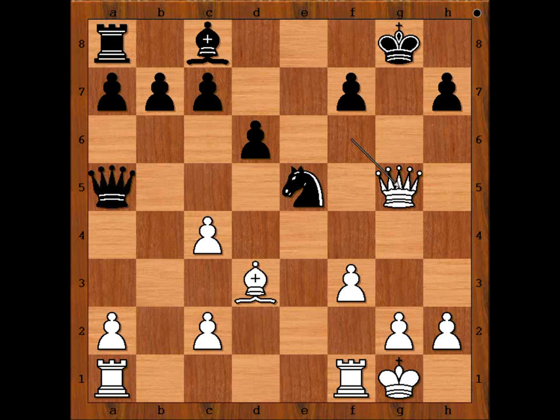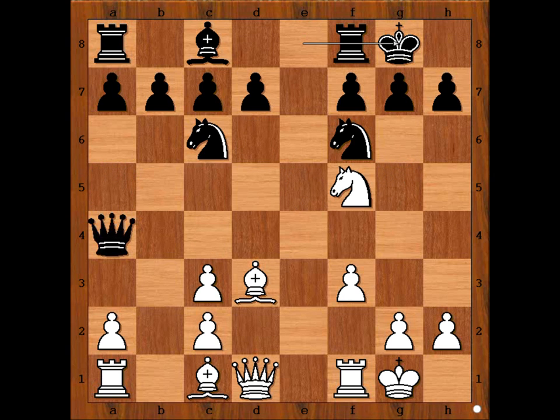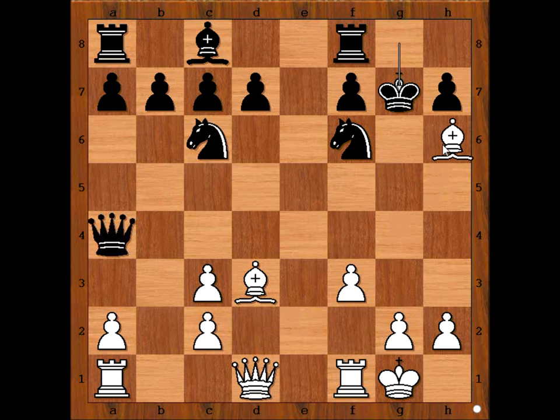Did you see the killer move at move 12 in this position? It looks like you can sacrifice your knight, but you also need to be willing to sacrifice the bishop. So after knight takes on g7 and king takes knight, bishop to h6 is the best move. If you have seen both of these sacrifices — well done. And that is all. I hope that you enjoyed watching this video. I wish you good luck with your king hunt. Goodbye for now.